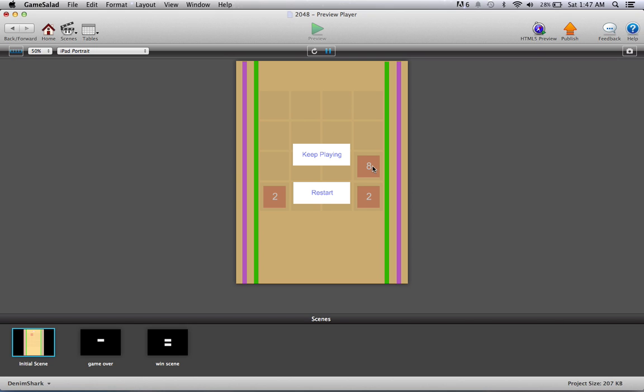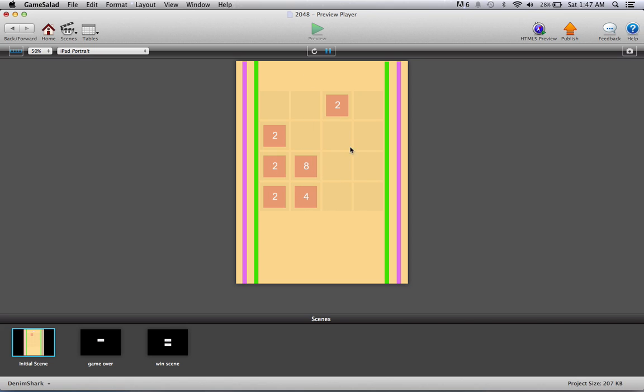I've set it to give you the win screen at eight points right now, but you can change that — I'll show you how in a minute. There's a keep-playing option and a restart option. There's also a game over screen which comes up if you fill up the entire board with tiles. It would take quite a while to demo that, so I'll just ask you to take my word for it.